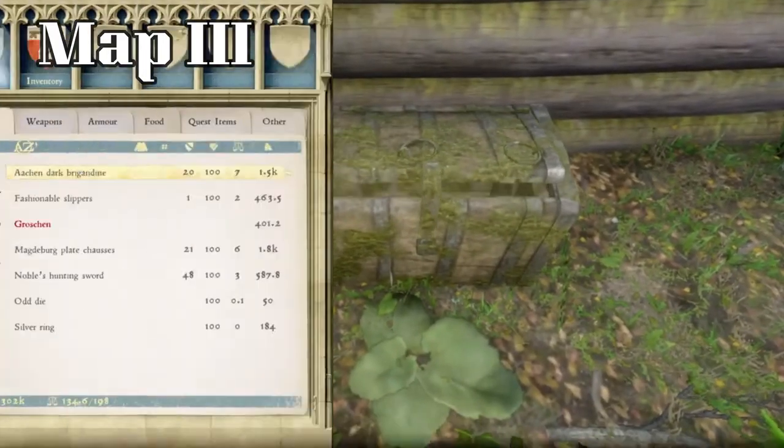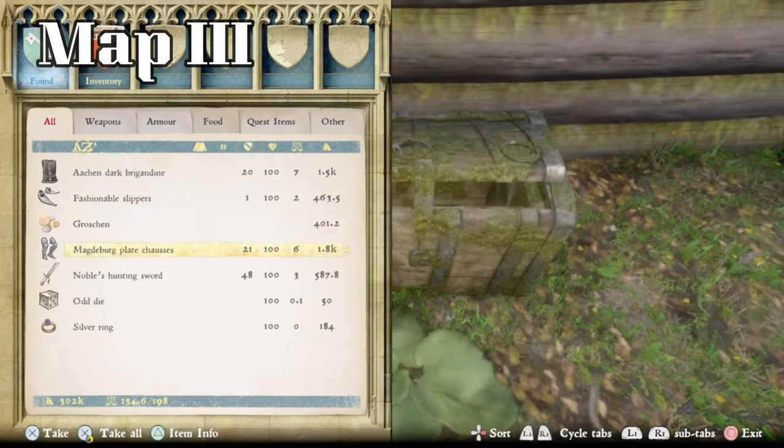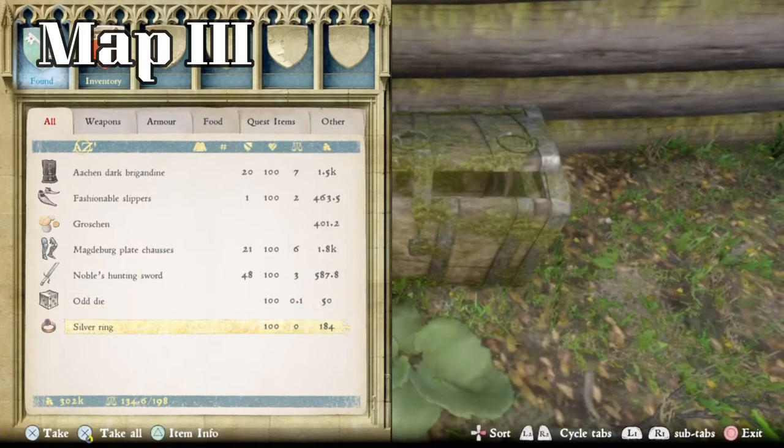We'll check what's inside: an Aachen Dark Brigandine, fashionable slippers, 401 groschen, a set of Madgeberg plate chausses, a noble hunting sword, an odd die, and a silver ring. So we're really racking up the money now.